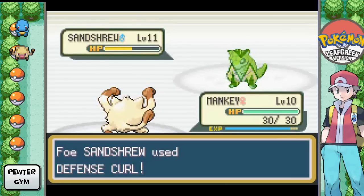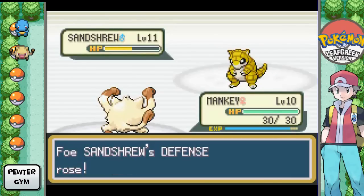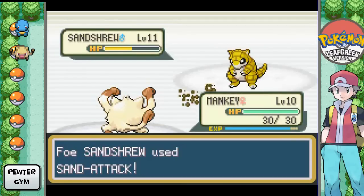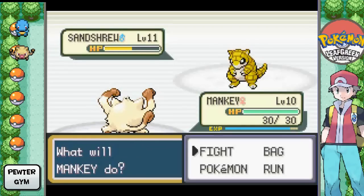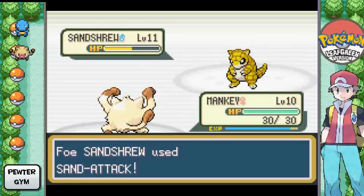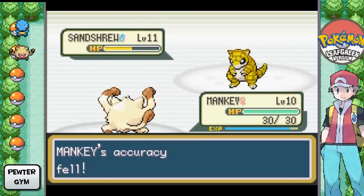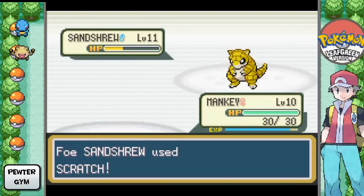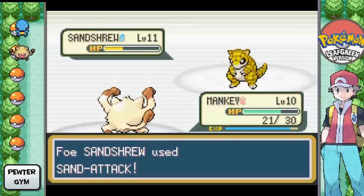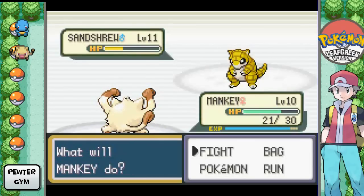The only real ground types I was a fan of are ones that were partly ground — for example, Swampert from Ruby and Sapphire, and Garchomp from the fourth generation. And yes! It's a crit! I knew I'd pull off a hit eventually. Mankey, don't make me get Squirtle out. Don't make me. Alright, you made me.